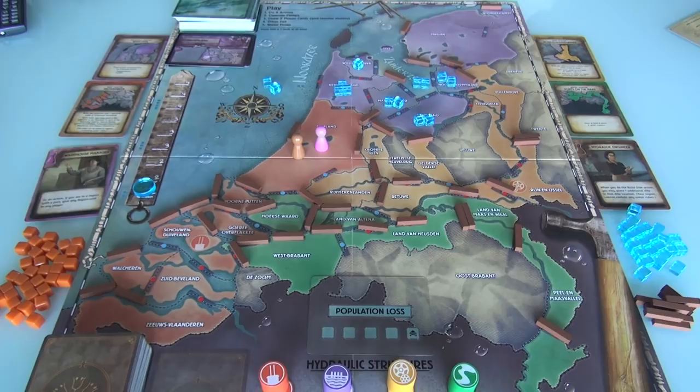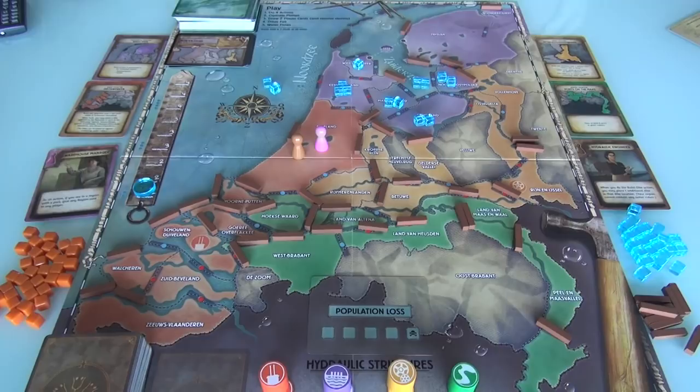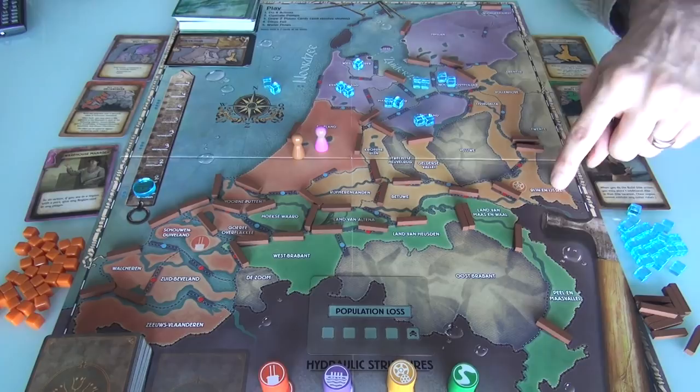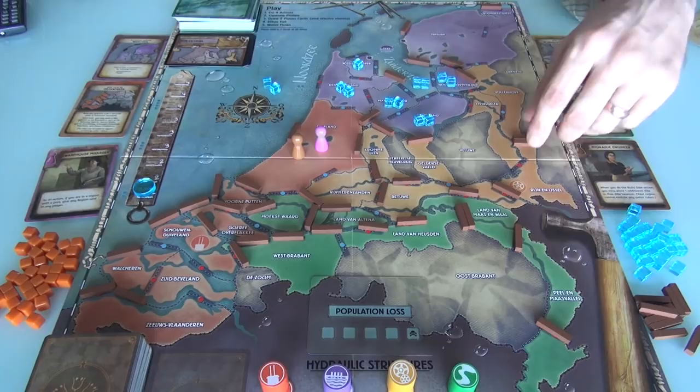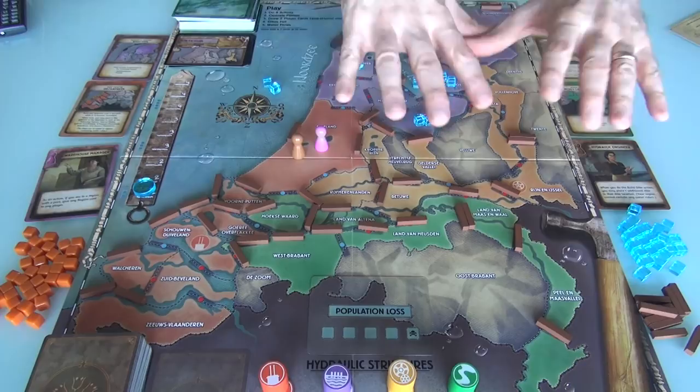Ridge and Ijssel gets hit — way down here, losing two dikes. I got to think about which ones to remove carefully, because how you take dikes off the board really matters for the flow of water. I think this area down here is really safe, so I'll take one off here so that if this area becomes flooded, at least this dike is still standing. Then Delfland — our own hometown — loses two as well. I'm not going to take off the one that's the only thing standing between Delfland and the sea.